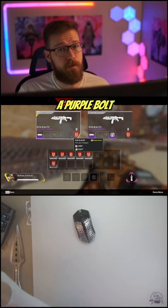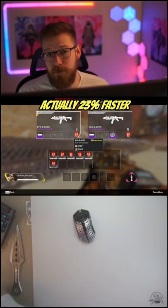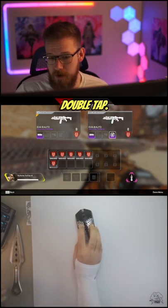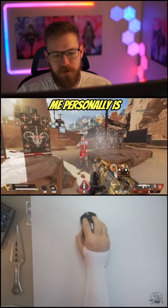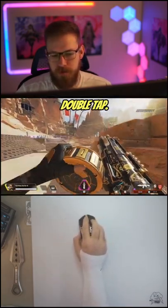Against red shield with a purple bolt, an Eva 8 without double tap is actually 23% faster than with double tap. And this is of course assuming that you hit every single pellet every time, which personally is much easier to do in full auto mode versus the double tap.